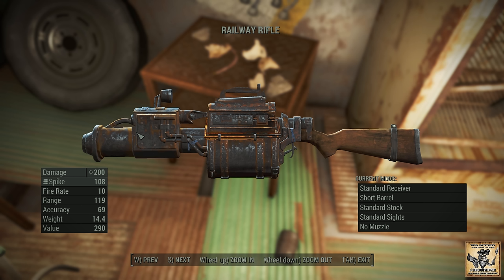That's it for this one — tracking down the railway rifle inside Big John Salvage bomb shelter. As always, thanks for watching, take care.